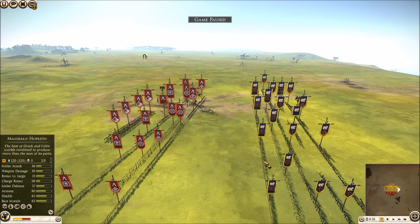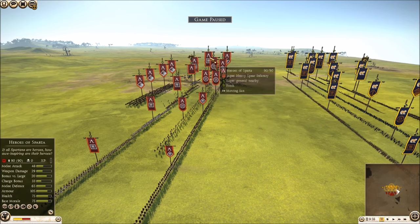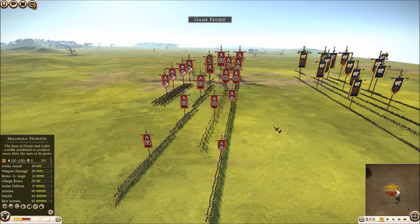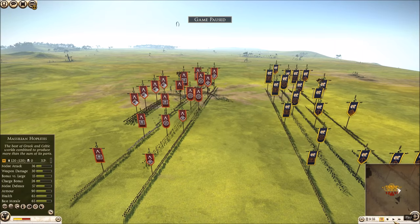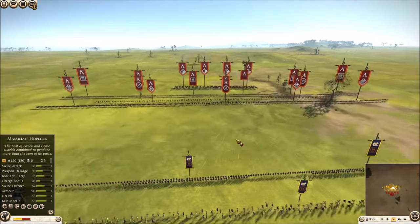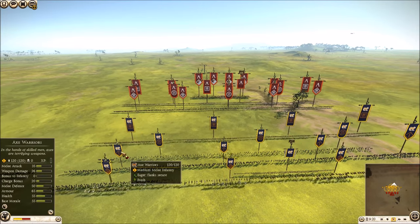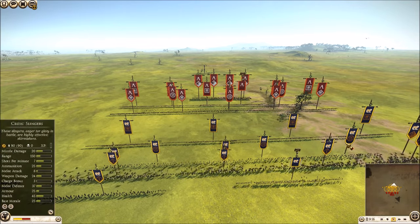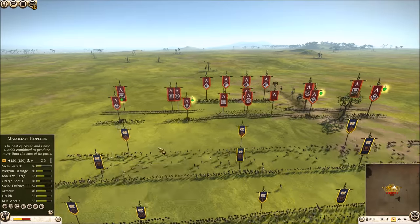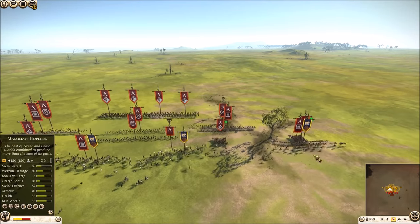Peculiarly, his heavy horse isn't stretched out in a wide formation to deal with any YOLO charge I put forward, so he's essentially letting me take the initiative. He told me afterwards why he did this. What I'm going to do is the traditional meta move — YOLO charge all my cavalry to deal as much HP damage as possible. We have two lines of infantry, but thankfully no second line of precursors, so this shouldn't be too damaging for me.